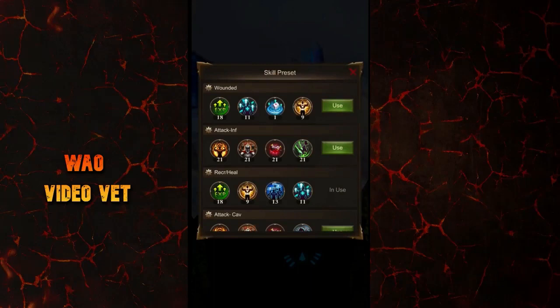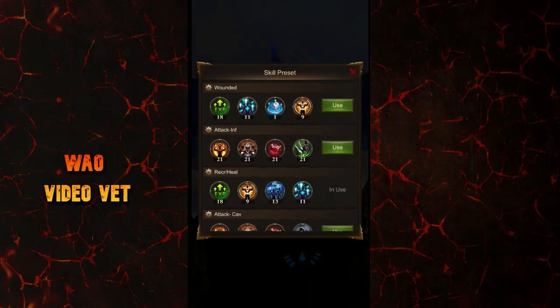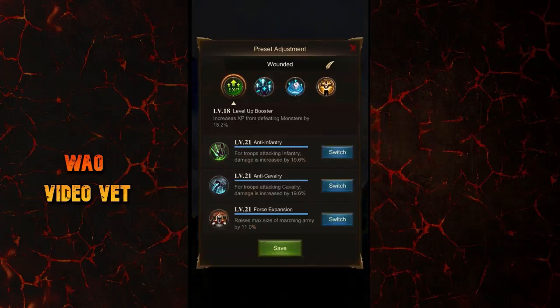The skill preset window also changed. Now from this screen, you can use presets you have already saved. With the gear symbol in the corner, you can change the name of the preset, choose which skill you want to switch out individually, and then save it.